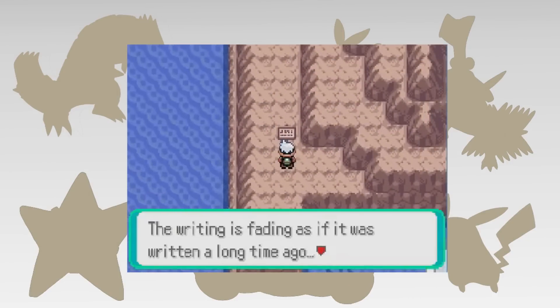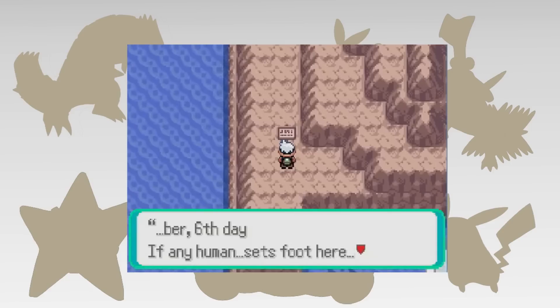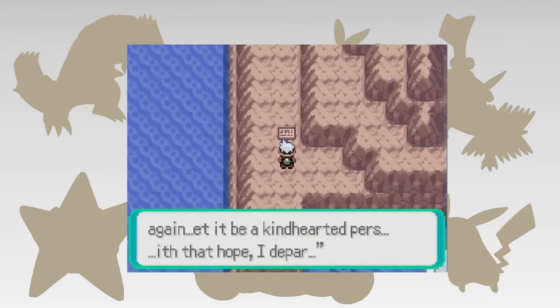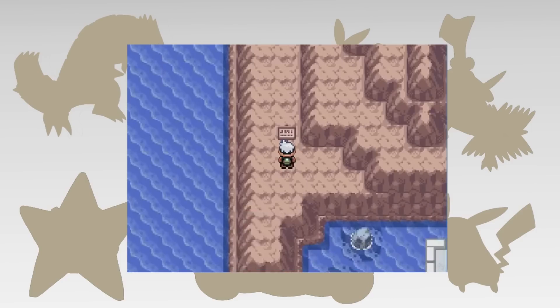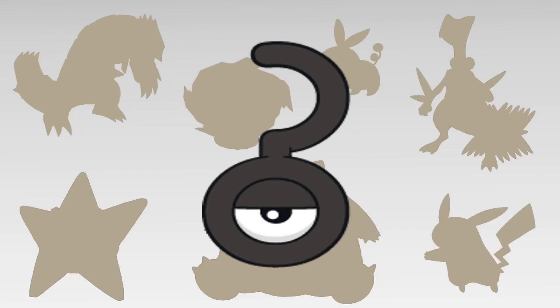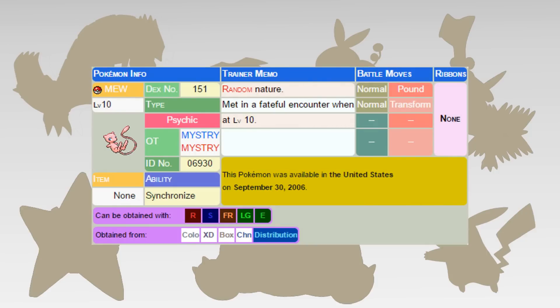There's a sign on the island with rubbed-out text, thought to say: 'If any human being sets foot here again, let it be a kind-hearted person. With that hope, I depart.' Again, it's not really known why this event never saw release, though its translations suggest that it eventually did plan to. Mew did see many events during Generation 3, so it's possible they just decided to leave the event undistributed as a result.